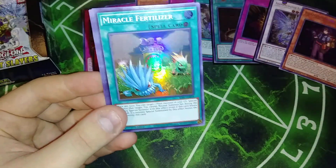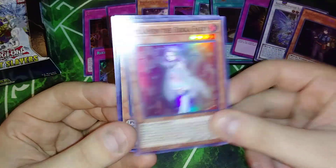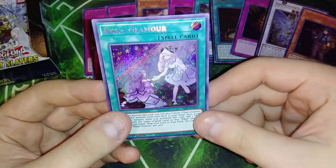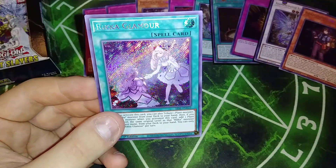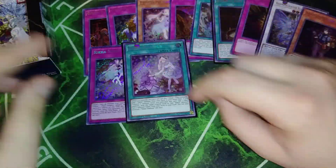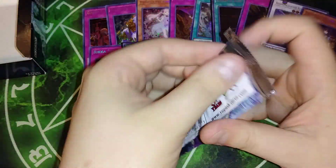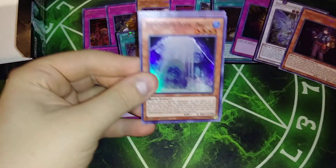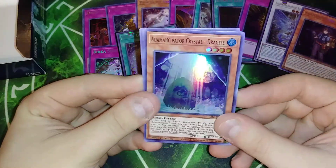We have Galaxy Cyclone, Miracle Fertilizer, Rika Fairy, we got a Princess of Autumn Leaves, and we got a Rika Glamour — Glamour is a short print too. So that's the second one of those that we've gotten. Pretty good. We're going to be building Rikas probably, as long as we pull the XYZ.